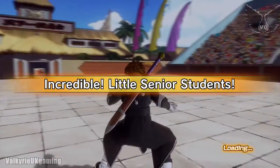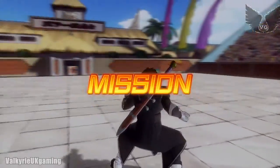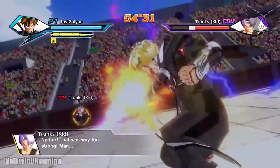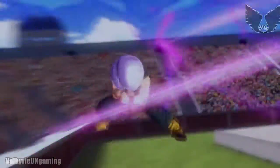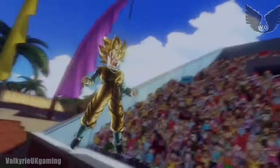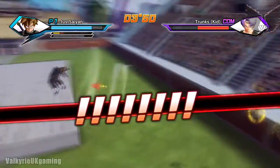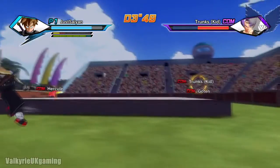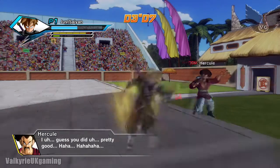The problem with this mission is you can only lower the kids' health down to a certain amount and then you'll need to switch. You can't knock them all the way down — you need to keep switching. They'll go Super Saiyan once you get them to a certain health. Then Hercule will jump in when you've got them a bit lower again.